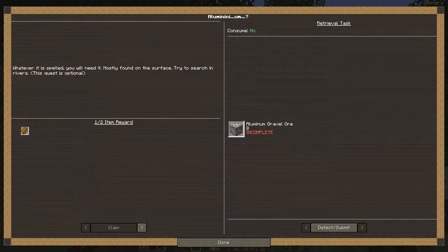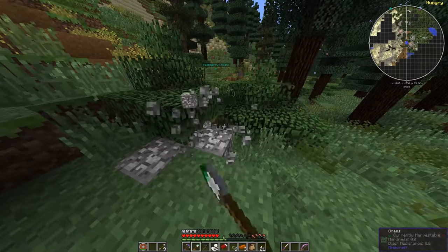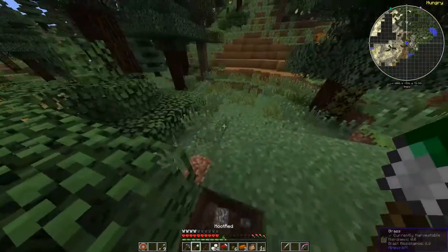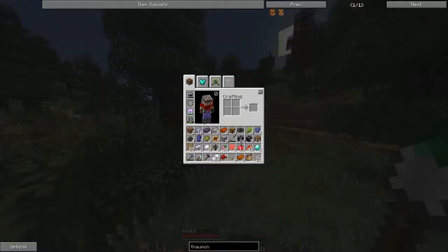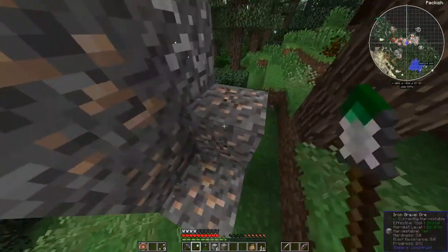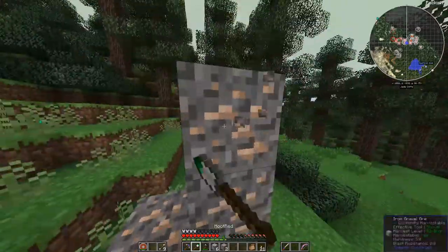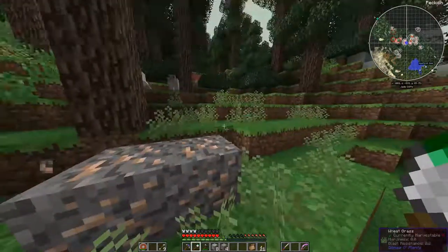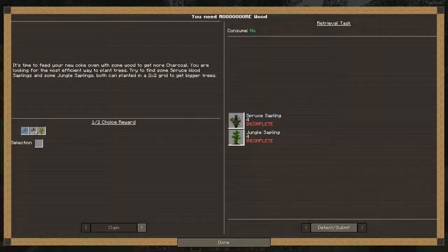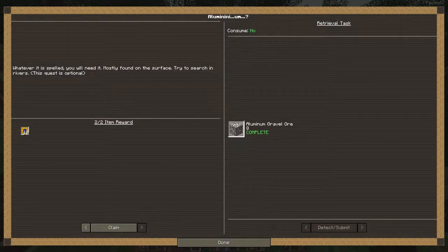We want aluminum, and as you can see here, it's aluminum gravel. It comes gravel-like — you find them just in random places around the world. They don't spawn in veins like other ore does. Here's another one of those gravel veins. This will help us fulfill one of our quests. There it is — aluminum. And we'll claim it later.